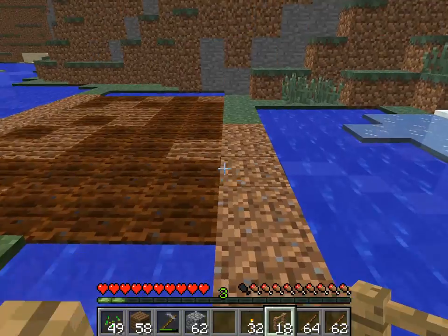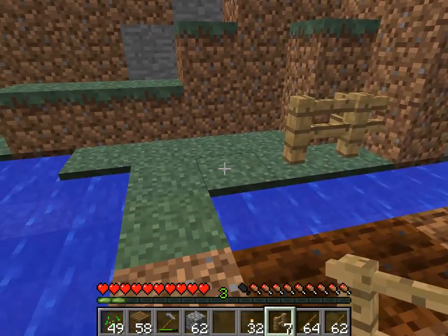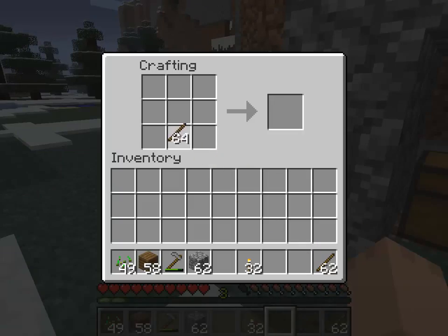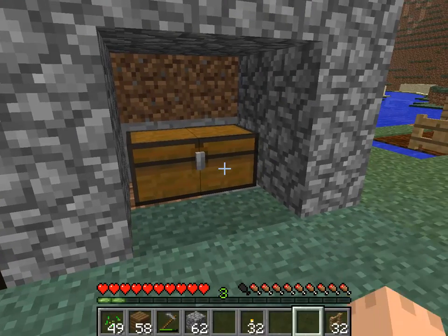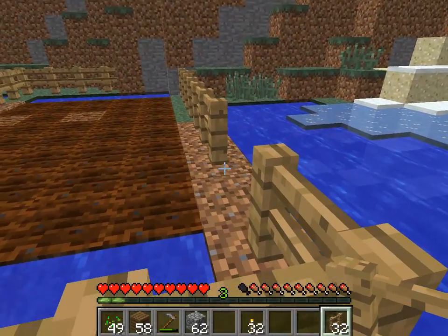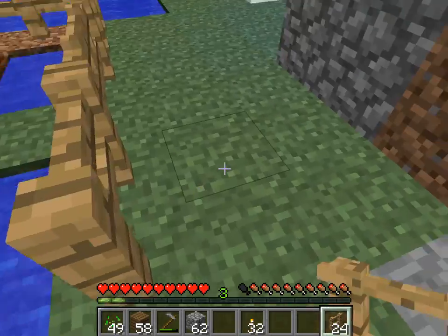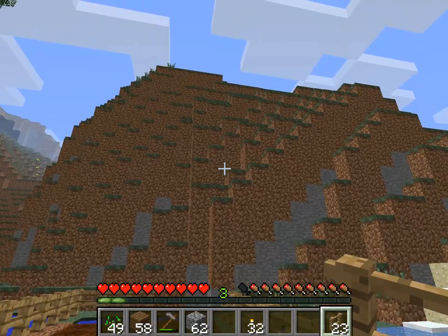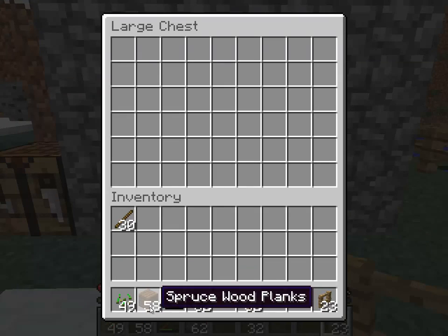We're going to place the fences around the perimeter. We might need some more — that's fine, that's why I made sure we had a ton of sticks. Sticks are pretty easy to get; you don't need a lot of materials for them because you get a lot of sticks from just a couple of planks. We got 32 — that should definitely be enough fences to complete our little mini farm. Now we have our farm; it's pretty protected from monsters and animals so they can't just wander in.